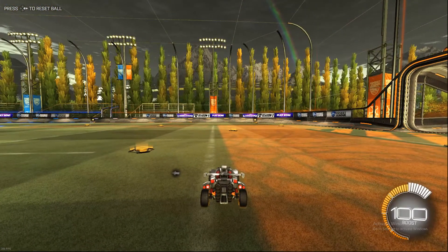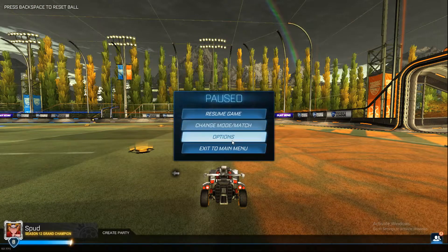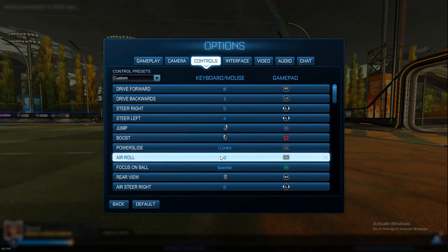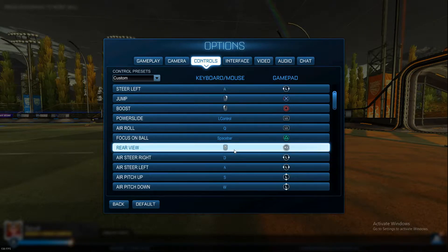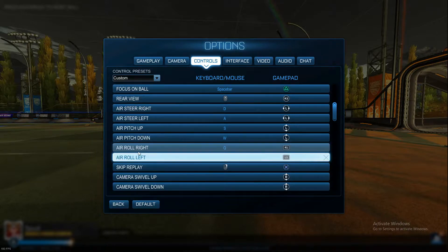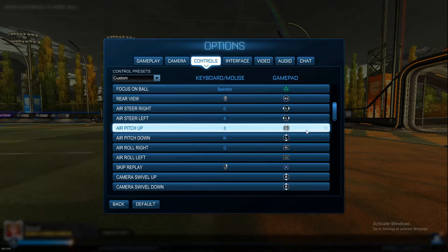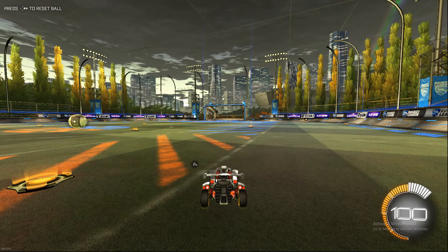There's another option that's quite important: Controls and your bindings. Personally, I would recommend putting power slide to L1, air roll to L1, and air roll left to L1. You don't need to worry about air roll right because that's like a tornado spin — it does it automatically, whereas air roll left you have to do yourself.